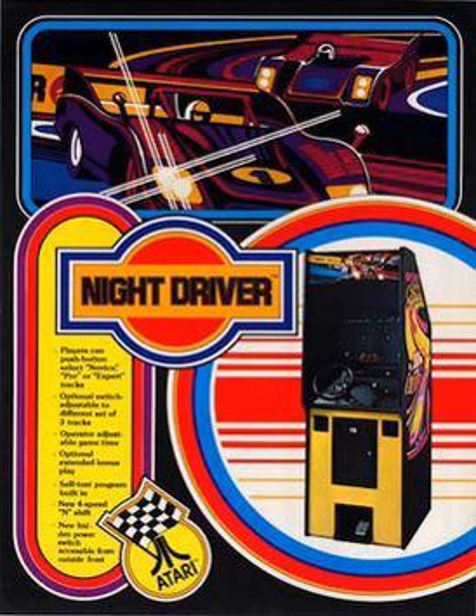The car the player is driving is not actually drawn on-screen. Instead, the car is a printed plastic insert that is laid under the screen. Also, the fact that the car is driving at night made it easier for the programmers to draw the environment with limited graphics at the time, as most things didn't need to be drawn because they were supposedly completely dark.